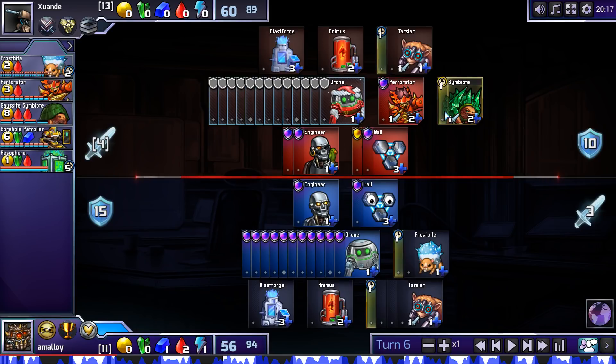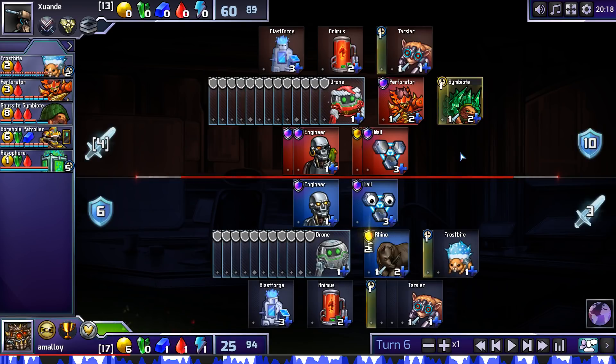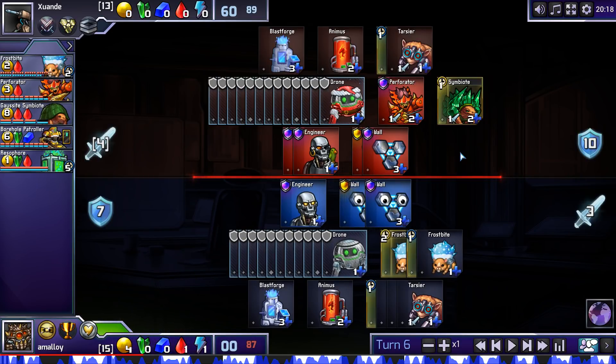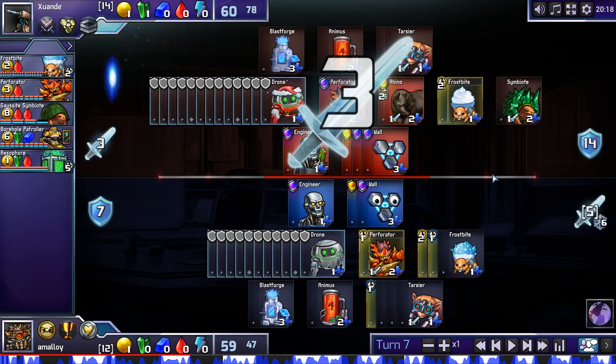He built a few Forcefields, but they weren't that great. And he built Boreholes — those were pretty good for him. Because they meant that I couldn't keep doing this Frostbite thing. If he had continued building walls with his blue, I would have just gotten way too much value with my Frostbites. I think he was right to switch and build Boreholes.